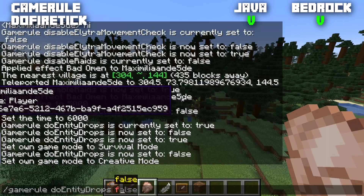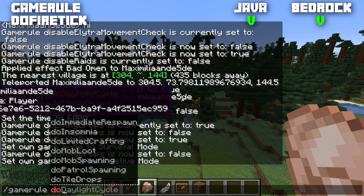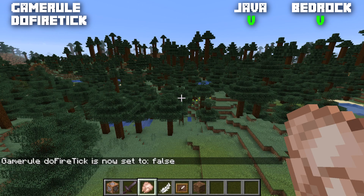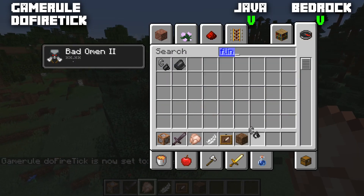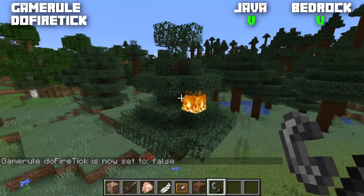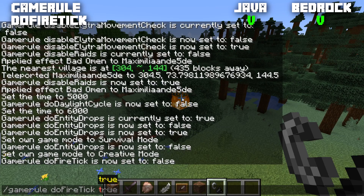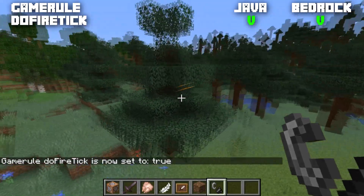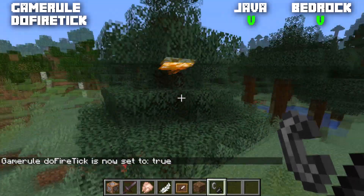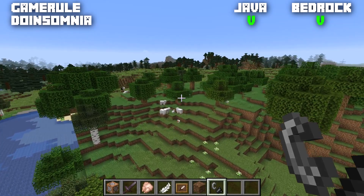Probably one of the most used game rules: doFireTick, available for both Java and Bedrock, normally set to true. If you set it to false, fire will no longer spread — you can set a tree on fire with flint and steel and it won't spread at all. When set back to true, the fire instantly starts spreading across the entire tree, which is quite destructive.